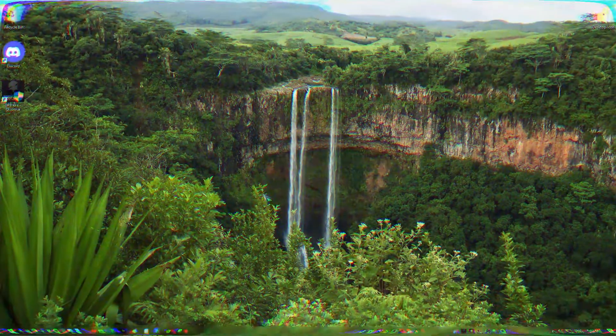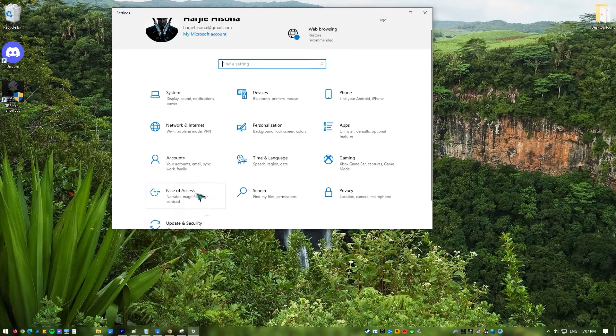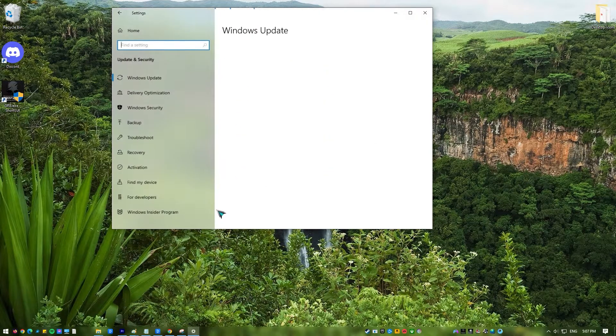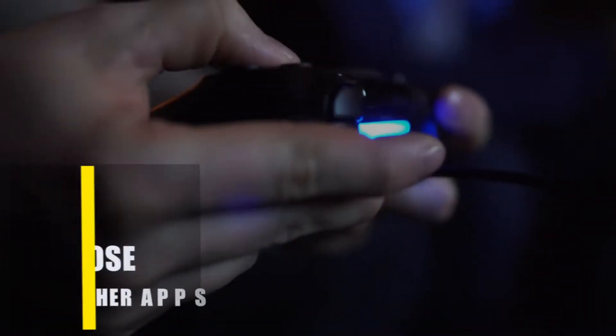Next, check for Windows updates. It's possible that the 'no servers found' error in Apex Legends is caused by an outdated version of Windows. Install updates as soon as they come out to keep your computer secure and prevent software incompatibility. Press the Start button, select Settings, then Update and Security, click Windows Update in the left pane, and select Check for Updates. The system will check and automatically install updates if available. Restart your computer and try to launch the game to verify the error has been fixed.